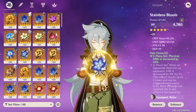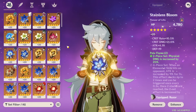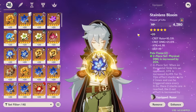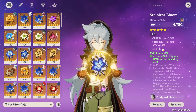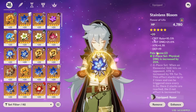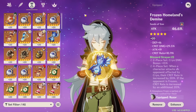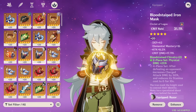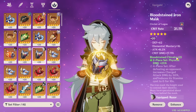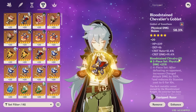For specific artifact stats: crit rate and crit damage are the most important stats on Razor, with attack percent also being great. Attack percent sands is definitely the way to go. For your circlet, crit rate or crit damage are both good — aim for a 1:2 ratio, so two crit damage for every one crit rate, and pick whichever circlet helps you balance that ratio.